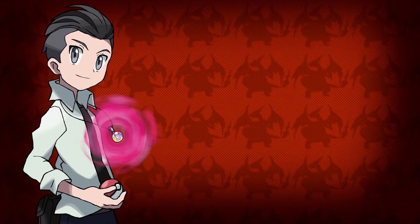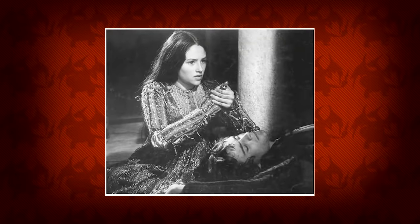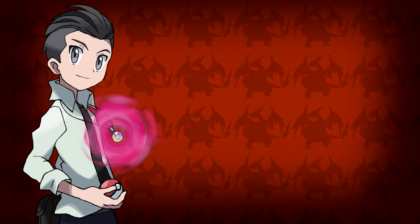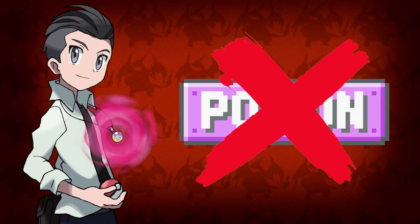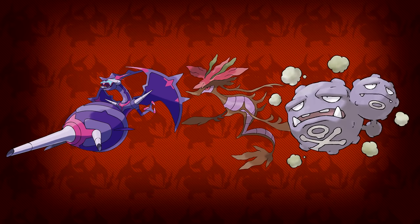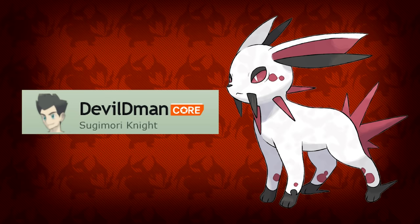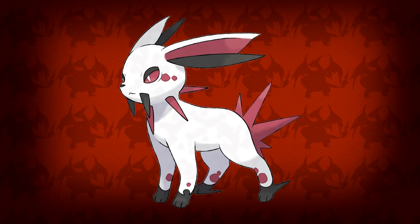Poison is a typing I'm really just not that interested in. Sure, there are interesting Pokemon like Naganadel, Dragalge, and Weezing, but I'm just not that into the type itself. But this design made by Devil D Man completely changes my mind about the poison type — now I really want a poison-type Eeveelution. Just look at it, it looks so awesome.